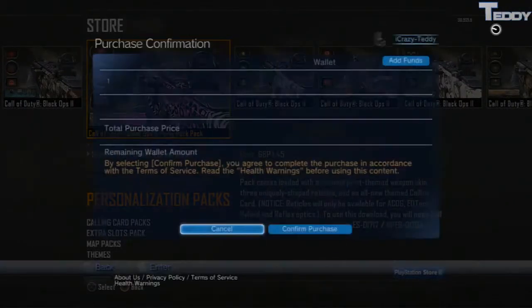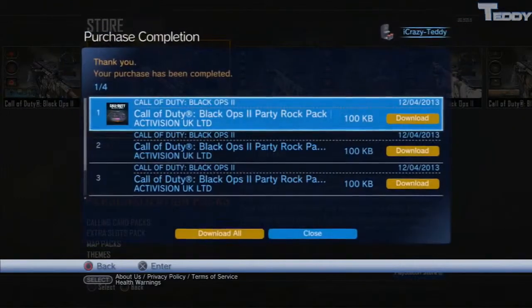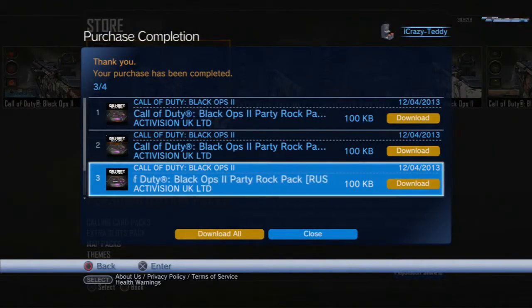Once again, just click on the camo that you want. Like I said, if you don't know how to add PSN funds, click on the annotation on screen. Also, if you want to buy the Season Pass there will also be an annotation — the Season Pass one will be in the top right-hand corner and the funds one will be in the top left-hand corner.